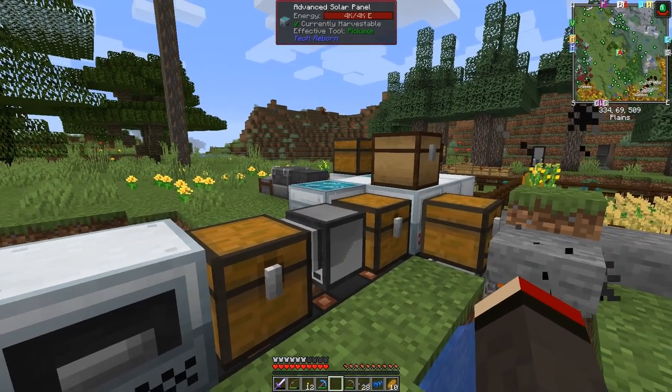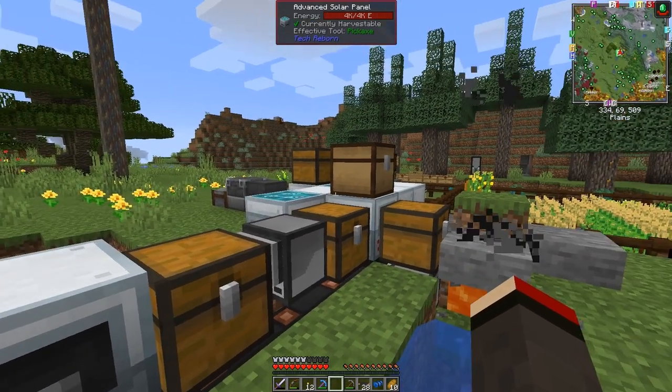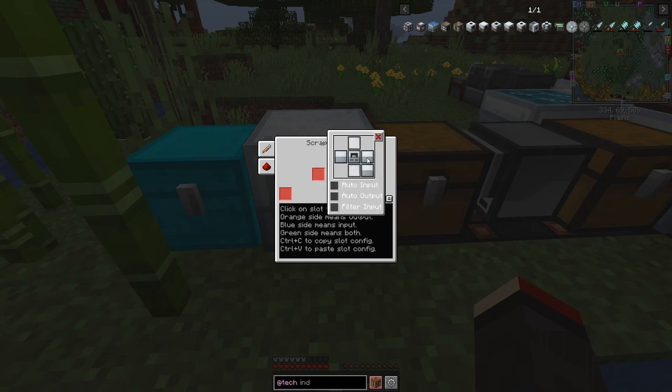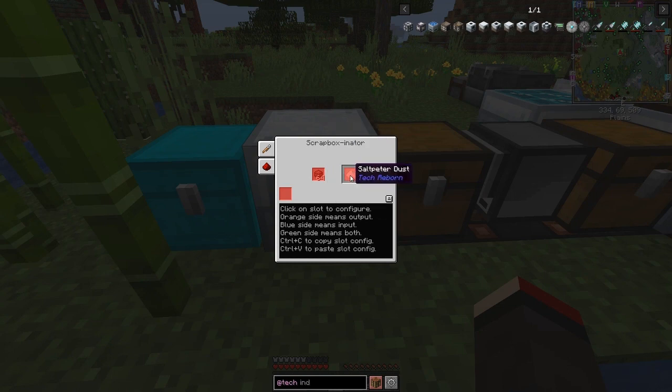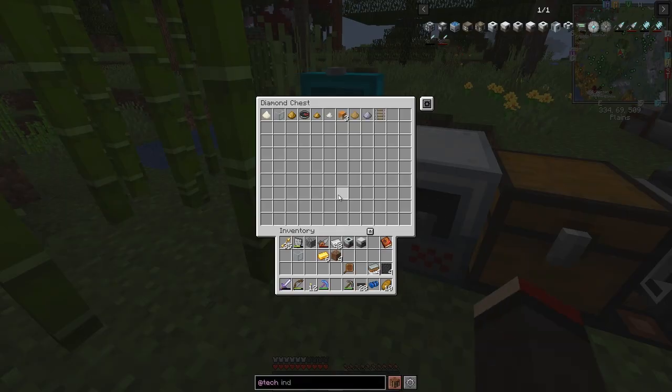I've run some cable from there to here and we've got power. I'm going to have to reorganize this - I think it's a good idea to have the solar panels going through the battery box so it charges up, and then at night the battery box will power the machines. We need to configure the sides: the input side we set to auto pull, and on the right hand side we set it to output side with auto output. And it's already starting to put stuff into the chest.